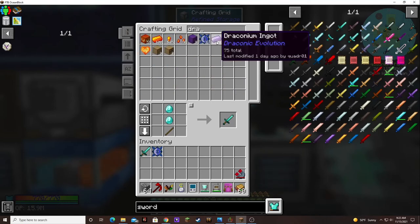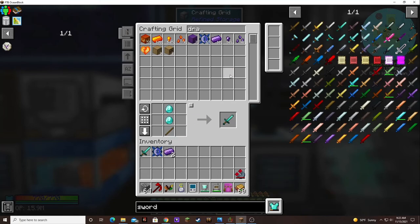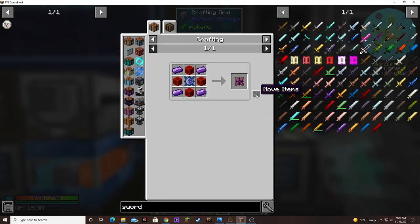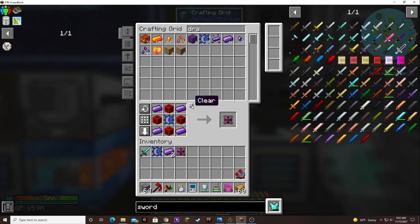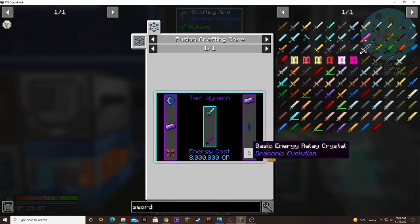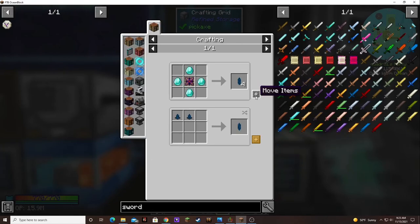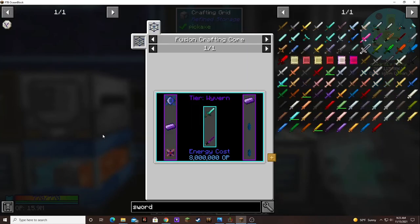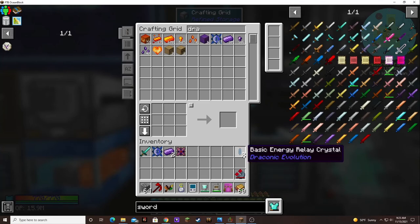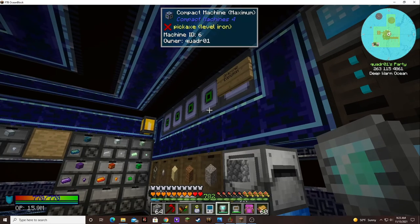I can make a diamond sword, a draconium core, and a couple of draconium ingots. I barely have any but it's building up again. I finally got all 30 of the injectors made. We also need a wyvern energy controller and then two of the basic energy relay crystals. I'll need to craft another one of those. Alright, then we can put the other two in there. Well, I think that's it — let's go make this doodad.